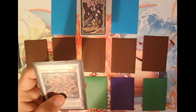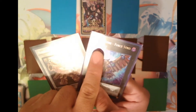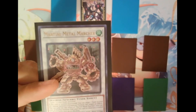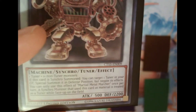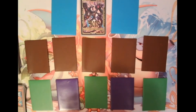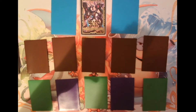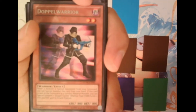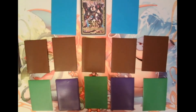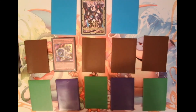These synchro cards are characterized by their levels, unlike XYZ cards which have ranks shown on the far left. Cards with levels show them on the far right. When we look at synchro cards, their effect box also indicates the materials needed. For example, Martial Metal Marcher requires one tuner plus one non-tuner monster. A non-tuner monster is simply a regular monster that doesn't have the word 'tuner' — like Doppel Warrior, which is just a warrior slash effect monster.